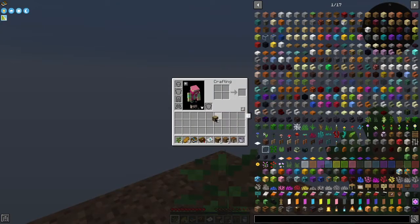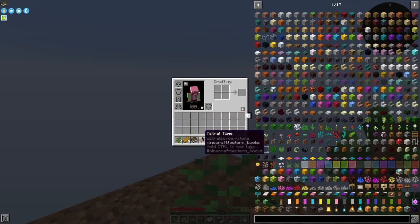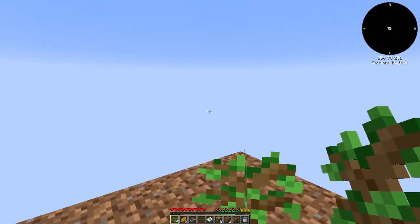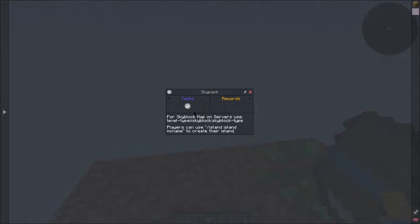There's not really anywhere to put things — I really want to make a chest. Oh no, not the Astral Tome... does that mean we have Astral Sorcery in this? Oh no, that's not good, I don't like Astral Sorcery. Okay, it's fine.